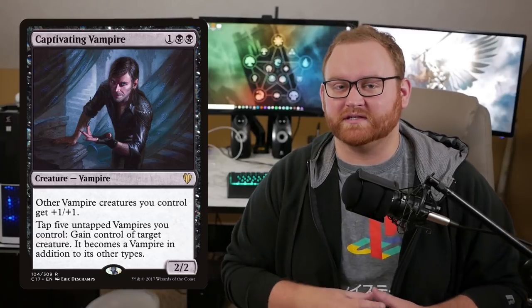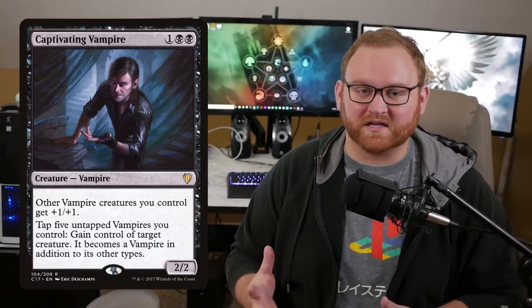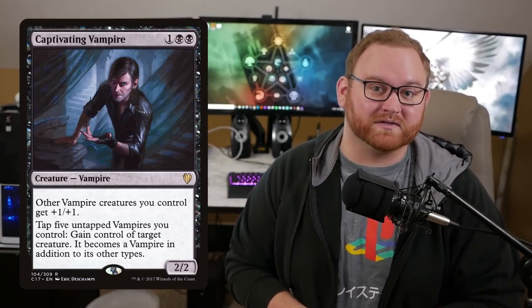We have Captivating Vampire, a three-mana two-two. Other Vampires you control get plus one, plus one. There are only two in the deck list here. We can tap five untapped Vampires we control and take control of an opponent's creature, which is very nice. Very good in the mid to late game against more grindy matchups where they have massive bombs — a giant Eldrazi, something like that. We want to take control of it, turn it into a Vampire, and use it on our side of the field. Normally when we do that it causes a scoop, but only two here because it's difficult to cast at three mana, and this deck is all about being low to the ground.